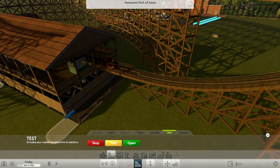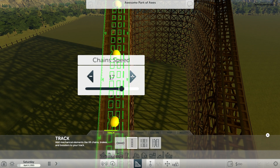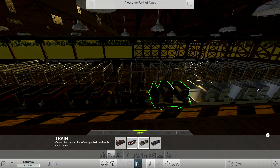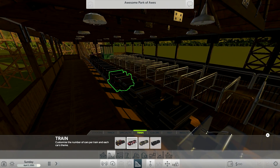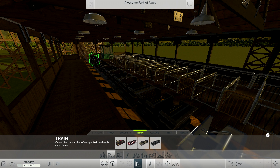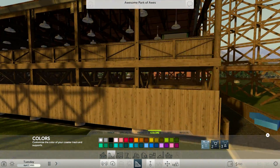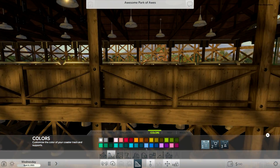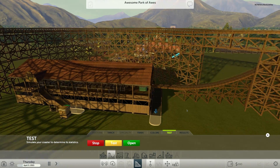Let's run a test. I should also change the chain lift speed. Under train options, you can change the individual type of car — I can make them all mine train cars, but I like the actual train design. There's also a color wheel, though I kind of hope they add more colors. There are too many blues and the best yellow isn't great — we really don't have a proper red, that one's more pink. But it's a beta, calm down. I gotta keep reminding myself of that.